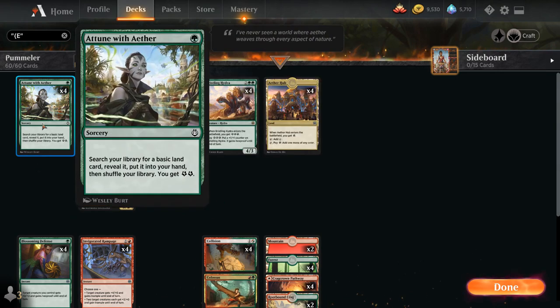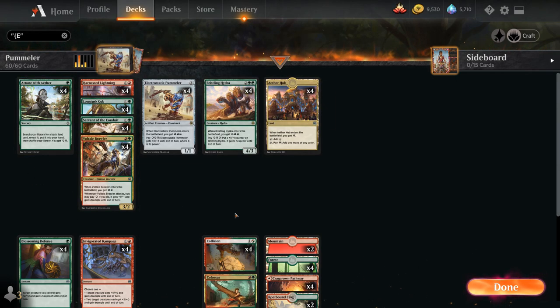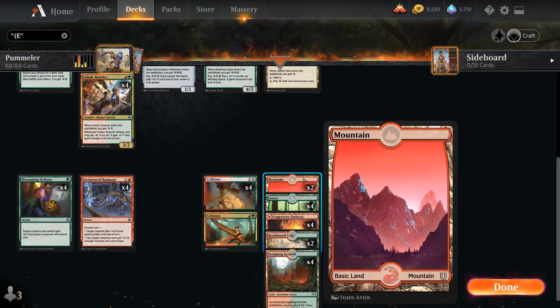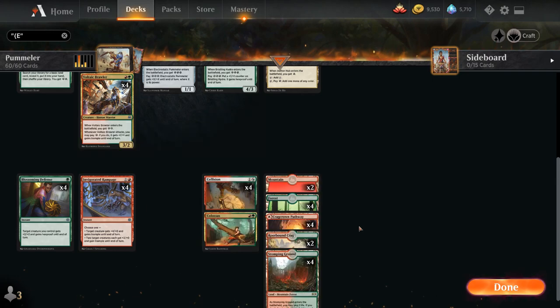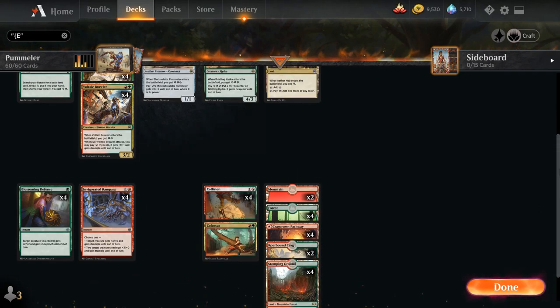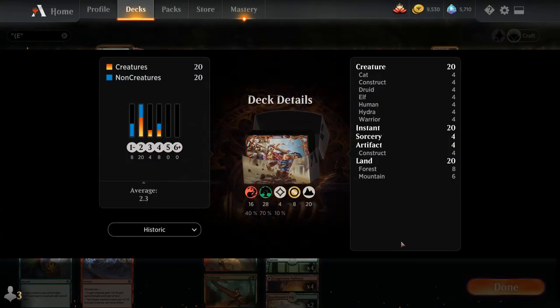Going over the mana base, we've got 4 copies of Attune with Aether, which is why we only have 20 lands. Besides our 4 copies of Aether Hub, we've got 2 mountains, 4 forests, 4 of the red-green pathway, 2 Rootbound Crag, and 4 copies of Stomping Ground. That's our deck — now let's jump into some games and see how it does.